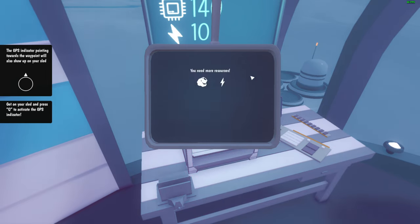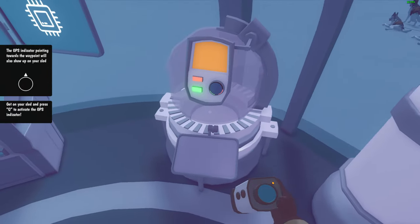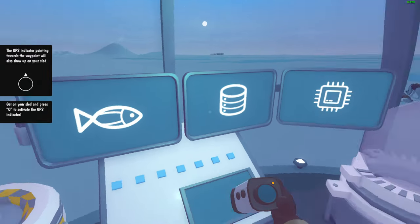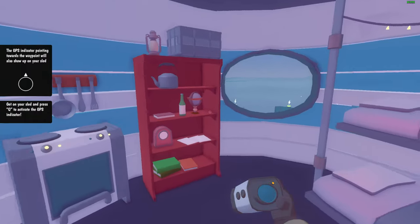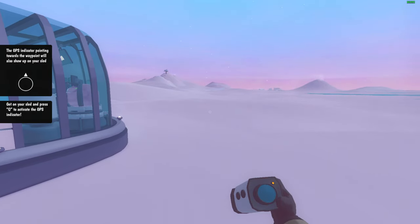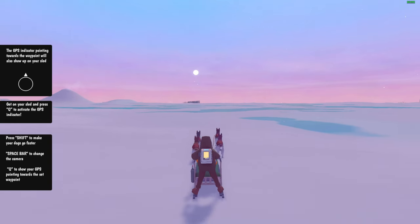It also requires power to make data here — not enough data. We can also sell the fish. Okay, the GPS will point toward the waypoint. Switch up, get inside, get on the sled and press Q to activate the GPS. Okay, so we are going fishing.